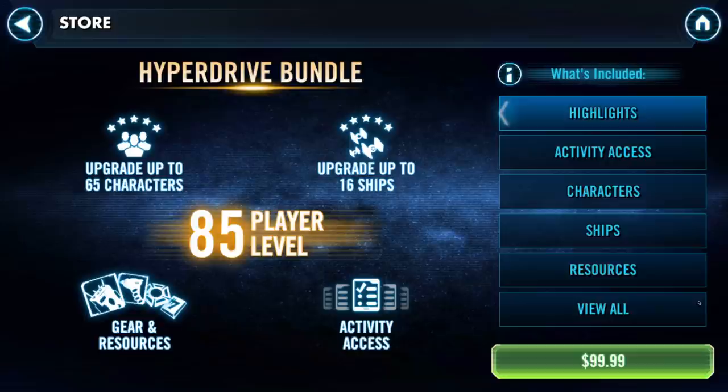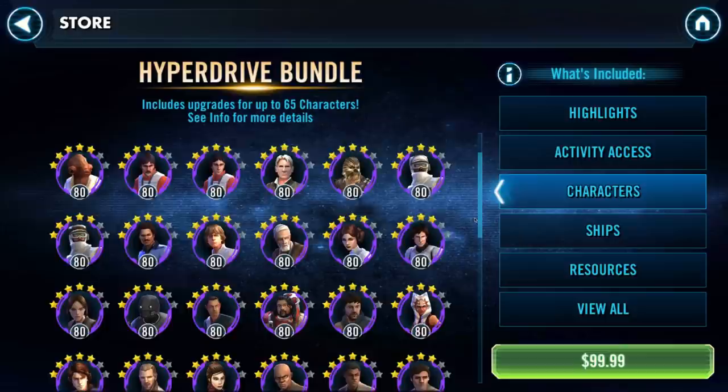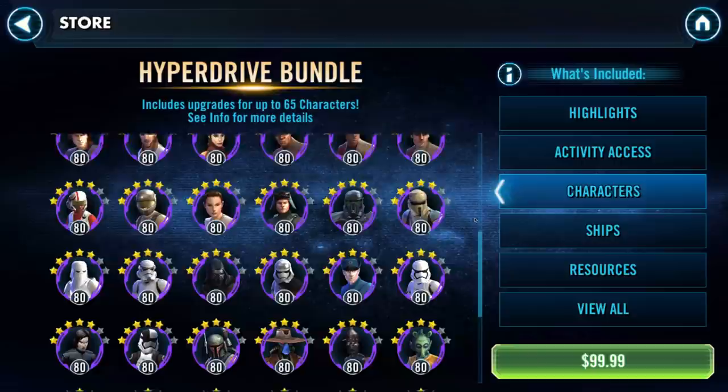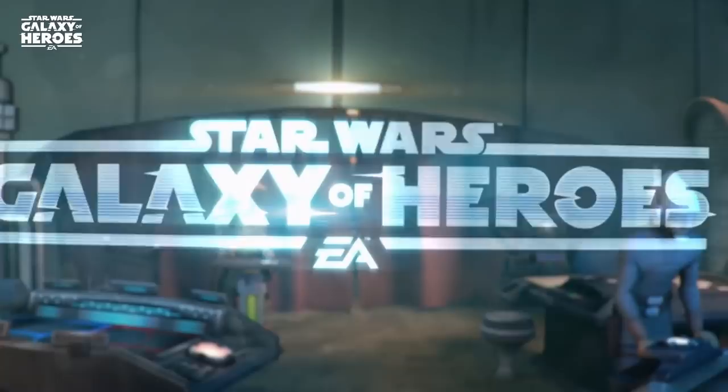Finally, I have to talk about the Hyperdrive bundle. While this is primarily a free-to-play guide, I would be remiss not to mention it. At $99.99, it's not cheap, but it's packed with value. Right from day one, you'll be able to unlock 7 of the 15 characters needed for Sith Eternal Emperor, plus the entire Phoenix faction at 5 stars, level 80, gear 8, and ability level 5. Simply put, it will greatly speed this whole process up, so if you have the cash to burn or want to financially support the game, I recommend it.